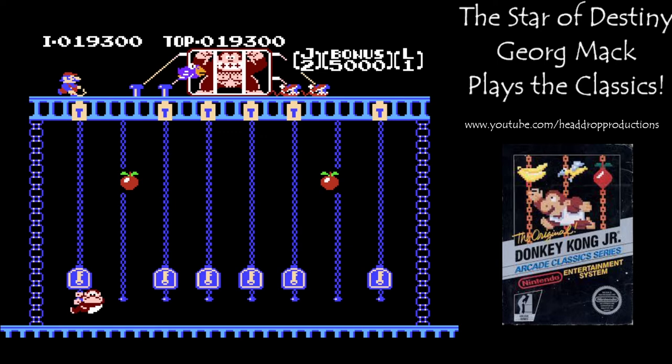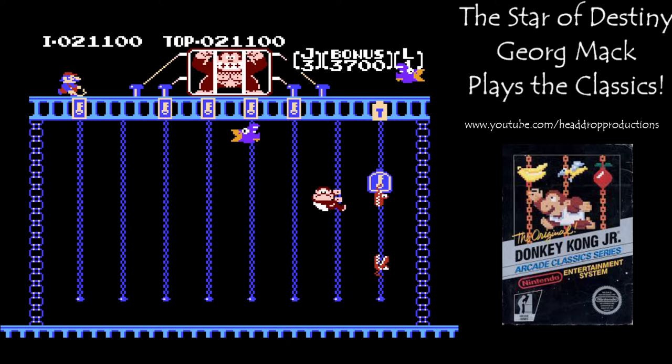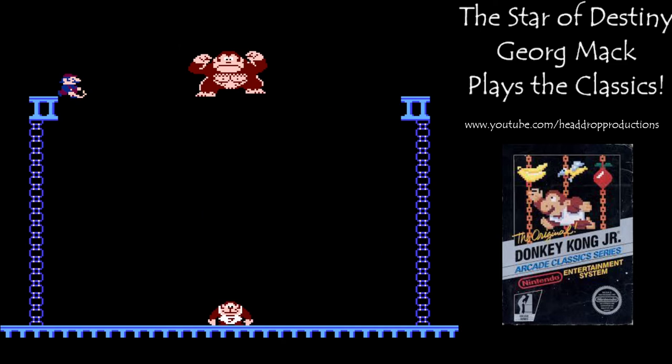The final round is a series of chains with key icons. The goal of the stage is to push the keys up the chains into the keyholes, ultimately freeing Donkey Kong. Danger comes from snap jaws that move down the chains and continuously spawning nitpickers that fly back and forth several times before leaving the stage. Once you save Jr.'s papa, it's back to round 1 with the enemies being more plentiful and quicker.